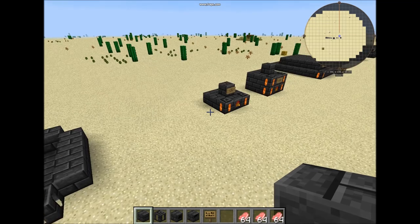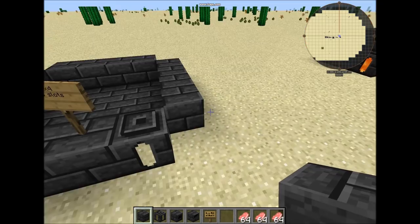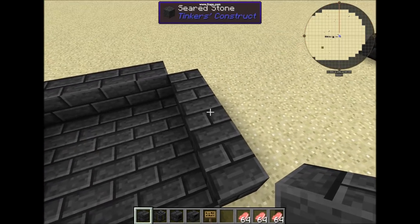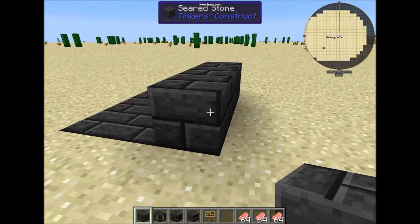The interesting part of the seared furnace is that its design is similar to a smeltery with only one minor difference: on the smeltery you put the seared stones or the seared bricks next to the main floor, but on the seared furnace you put them on top like this.